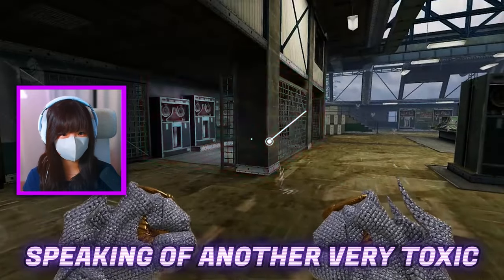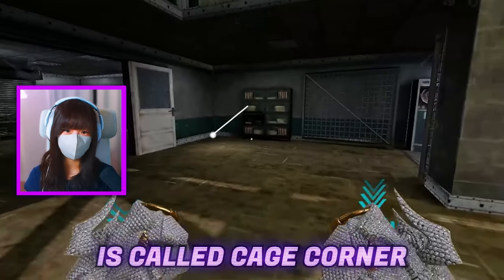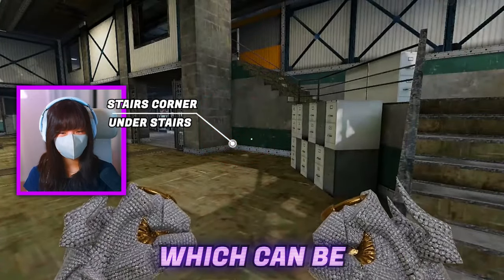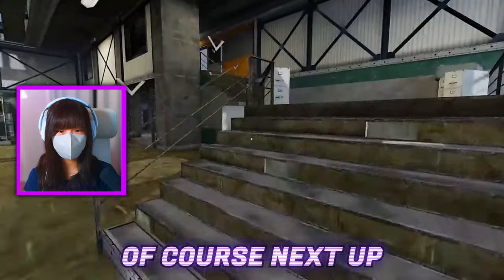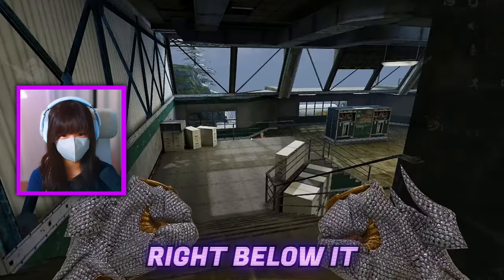Speaking of another very toxic camper angle, we have Cage. The corner next to Cage is called Cage corner, not to be mistaken for the corner right next to stairs, which can be called either under stairs or stairs corner. Next up, we have the stairs itself and also the heady, or the head glitch right below it.